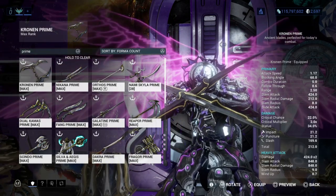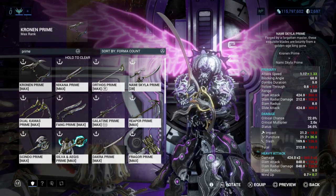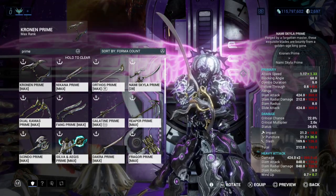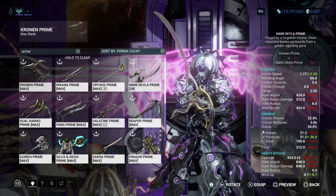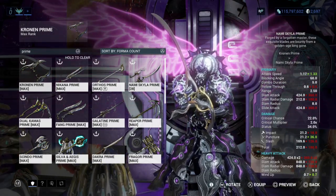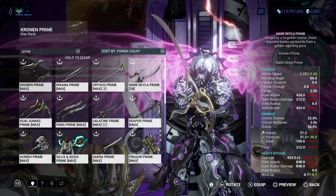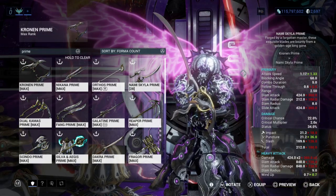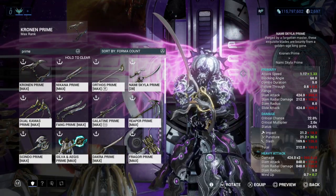Nami Skyla Prime — dual blades that I really love as well. These are one of the best dual weapons in the game. They have great stances and a high attack speed, which is why they're one of my favorites. The stats are 22% critical chance, 2x crit multiplier, and 34% status — same as Kronen Prime — though with slightly less slash damage than the Kronen, they're still very close in slash output.